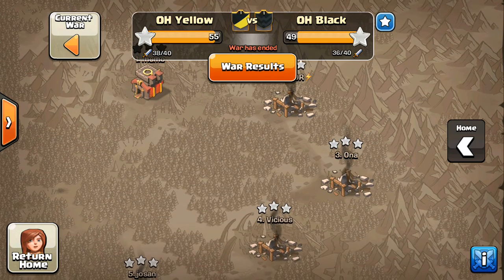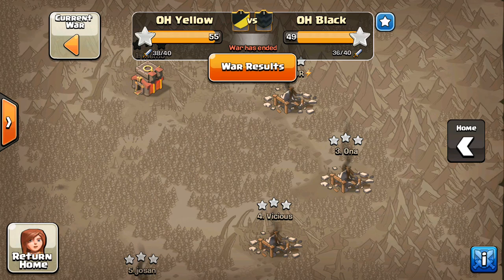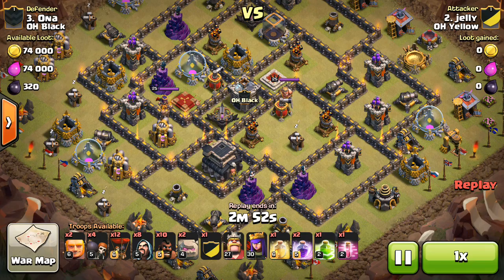I did have a 6-star war — I got 2 and 4 — but I'm actually not going to show those. I'll do that in a different video because it's kind of a strategy I want to talk about a little bit more. But just for this recap, I'll show some of the other attacks, starting with Jelly taking on number 3.